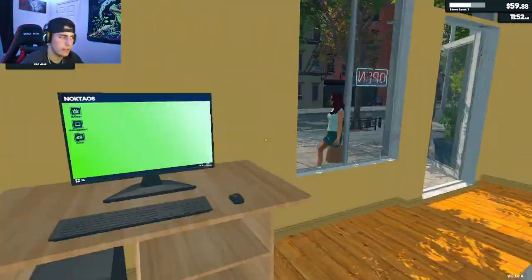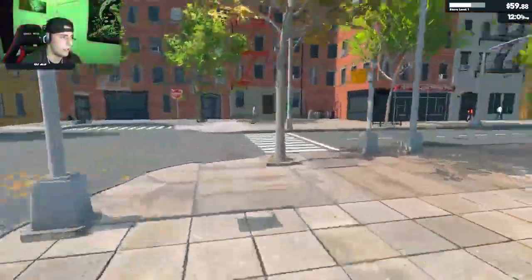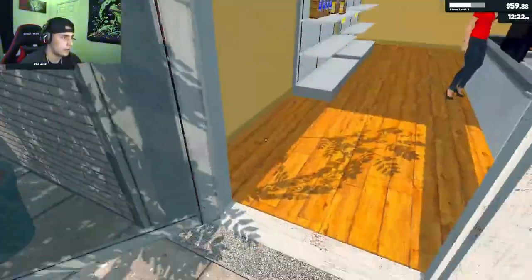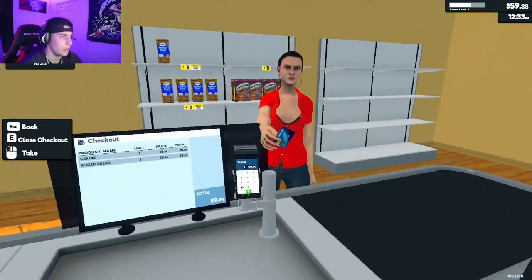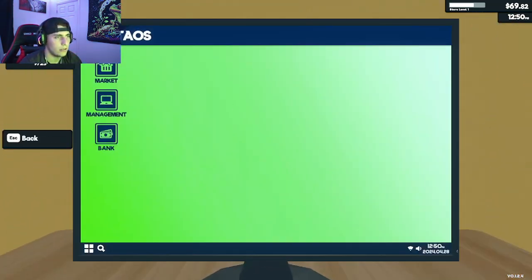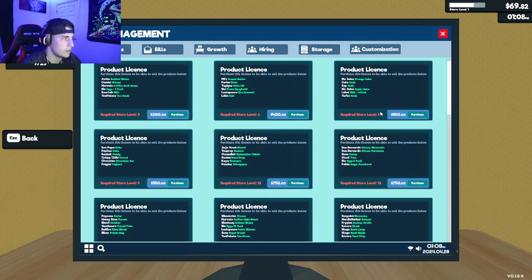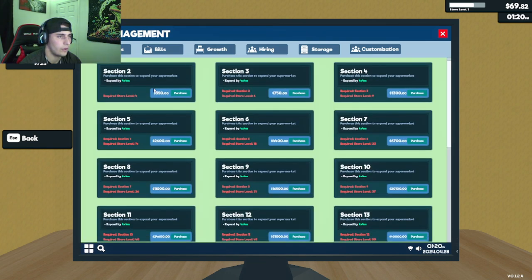The store is open, they can wait a little bit. It looks like this is quite a big map. Let me check the management menu — we got $69. Product licenses show the stuff we can purchase for more products. The Growth tab shows we can expand 23 times.